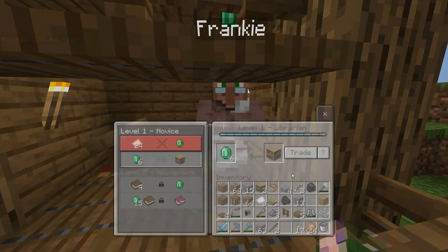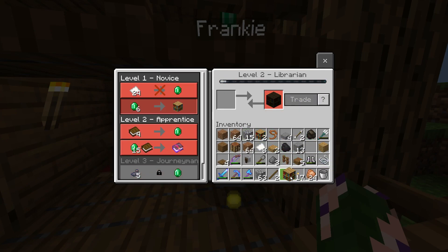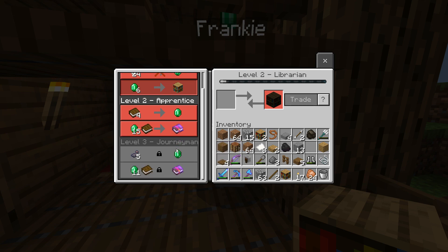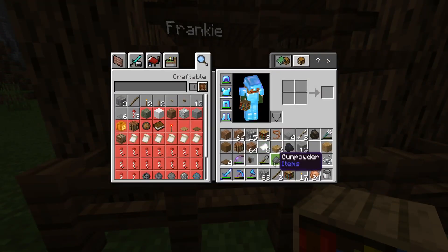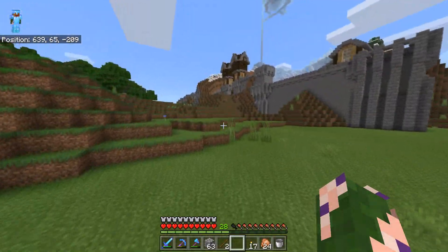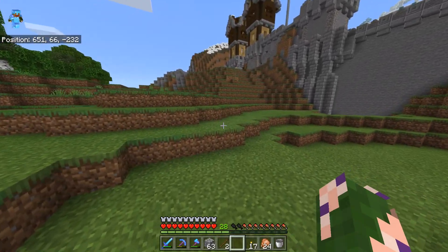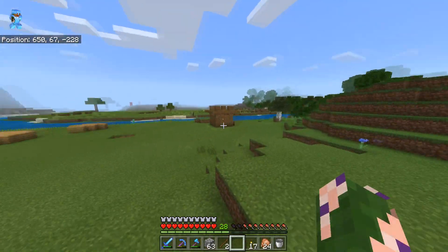We come back, trade with this guy, and he's level two now. We get Fortune II for — the screen is really small so it's a bit hard to see — 15 emeralds. We got some bookshelves, he's level two, and we got Fortune II which is pretty good, not amazing, but pretty good.